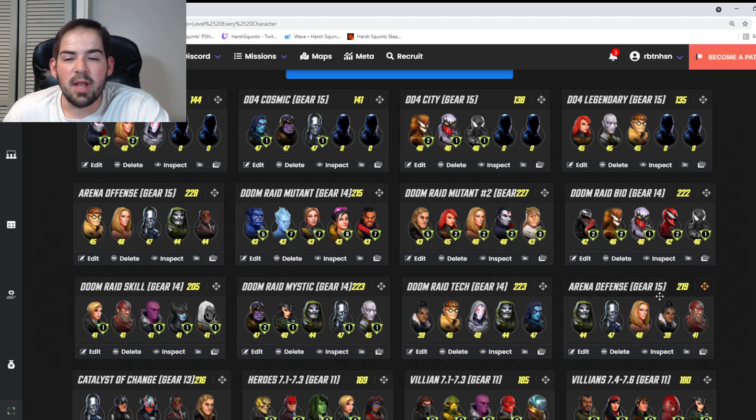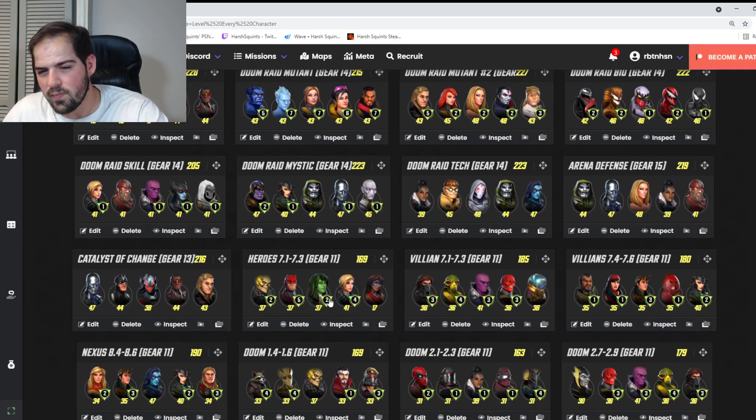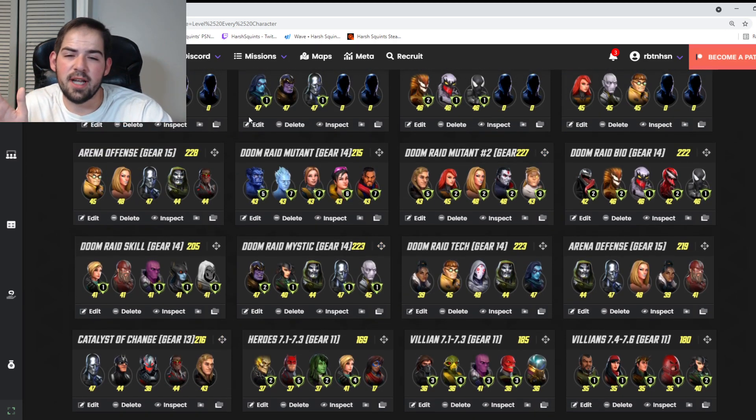If you don't have Silver Surfer developed you can use Black Bolt. Black Order can also be run in arena — they're on their way out but still viable. The person who ranked first today used Black Order, and they are the first or second best war team, so developing them isn't a loss.